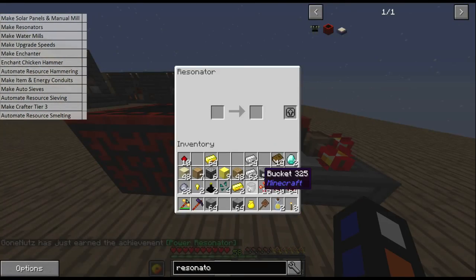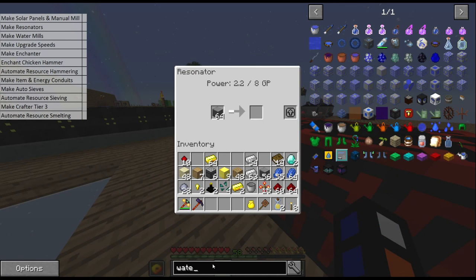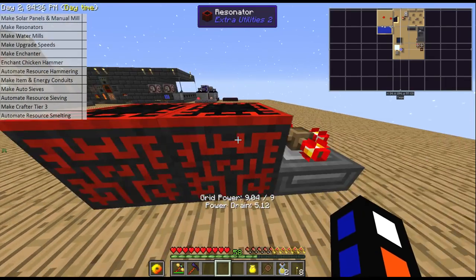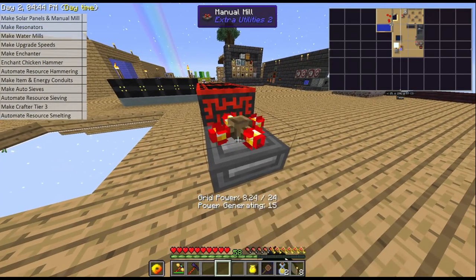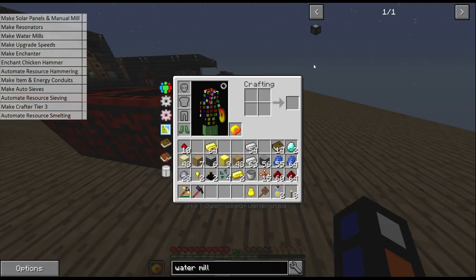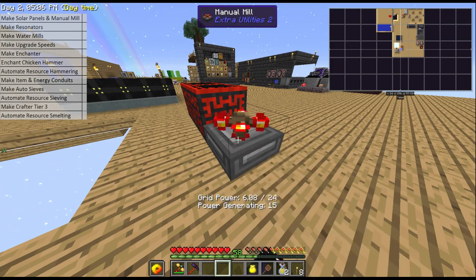With grid power it's global, so you don't need to actually connect them. Here you can see zero out of nine in each of these. I'm going to put polished stone because for our water mill we need stone burnt, and stone burnt is basically cooking polished stone in a resonator. You can see it stopped because we have two resonators and nine solar panels. We need to help it with the manual mill — just right click once and let go and it will start to generate the power. Every time it gets to a certain amount it will drop down as it makes our stone burnt.